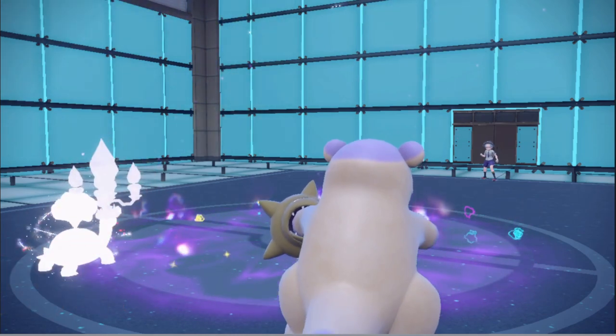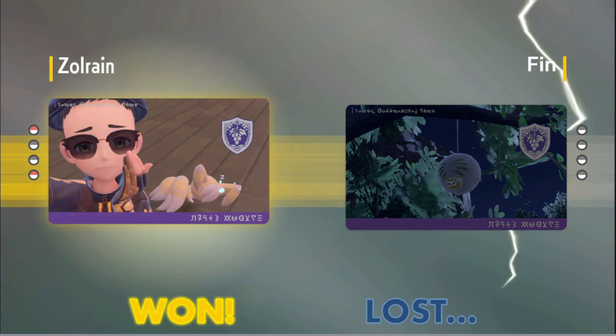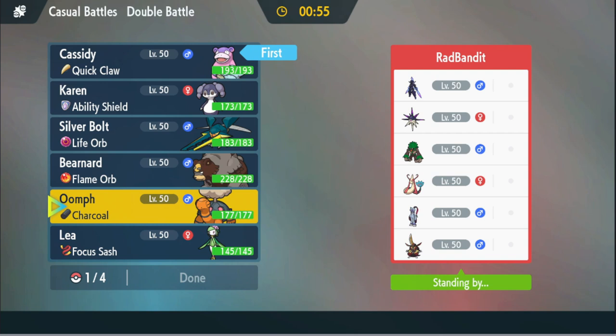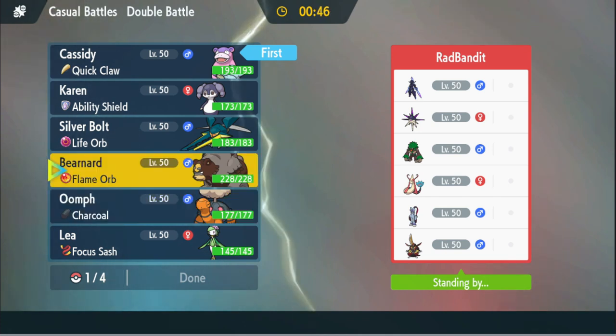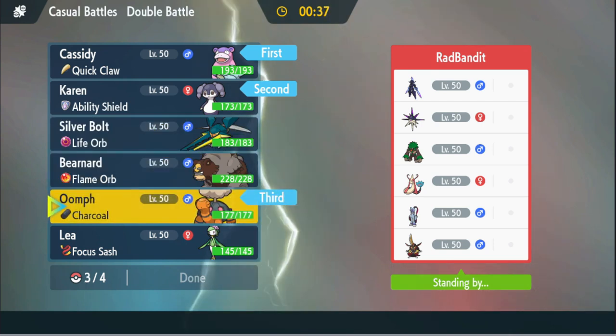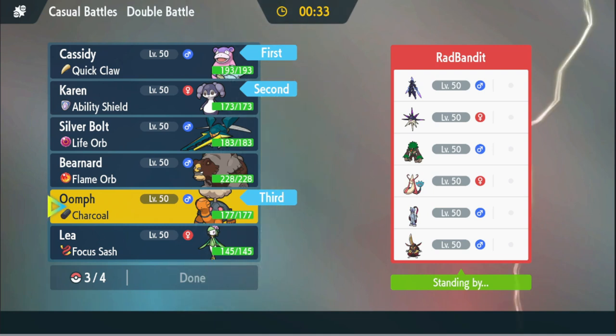I just realized the cannon on this hand loses its eyes whenever it does its little victory pose. Alright, let's get into the next game. Oh, a Serperior — okay. Serperior is scary, and there's also that thing in the back. A lot of things that don't want to get hit by Torkoal, though. It's definitely Cassidy they want to target — they have two Dark types. I think I can go with this lineup. Nothing on this team really screams faster than Lilligant. We definitely bring Torkoal here.